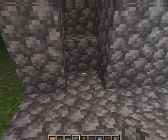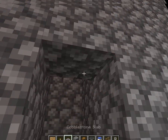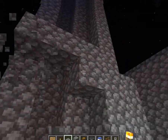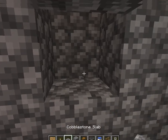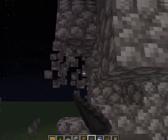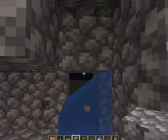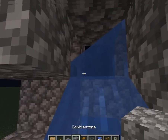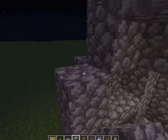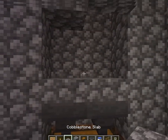Grab a chest, some hoppers, and a slab — any slab is fine. You're going to sit here, go AFK, and watch them drop. Under the slab you want a hopper, and then chests underneath to collect all the loot. You can do two or three hoppers out to keep the area organized.